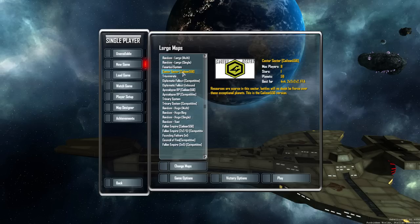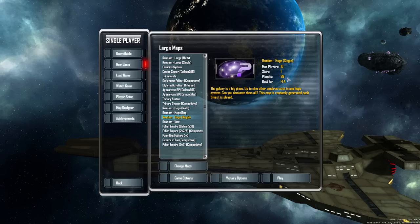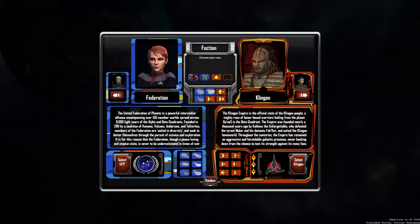So anyway, we're going to be playing on a large single star map. Random huge is probably the best thing to go for — 98 planets, 1 star, so we don't have to diddle-daddle between solar systems, and 10 players, so a lot of chaotic action. Teams, large fleet sizes. Yeah, everything looks pretty darn good, actually.